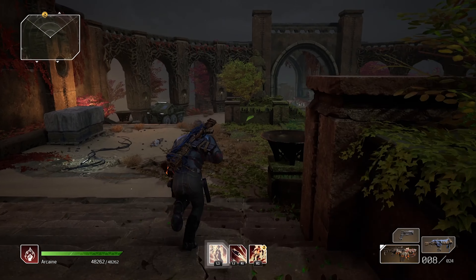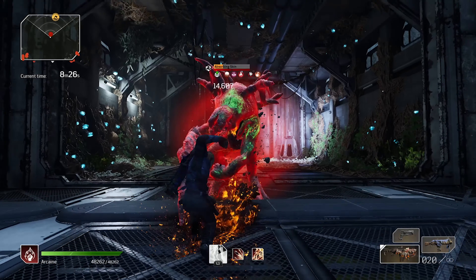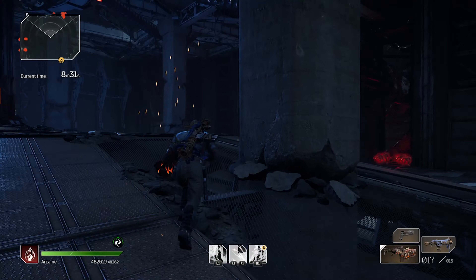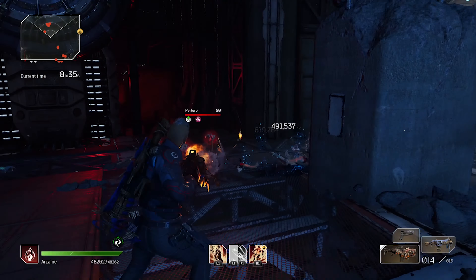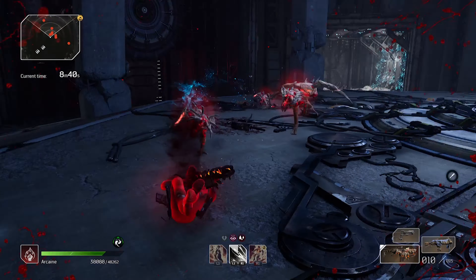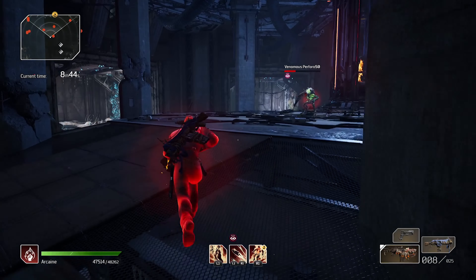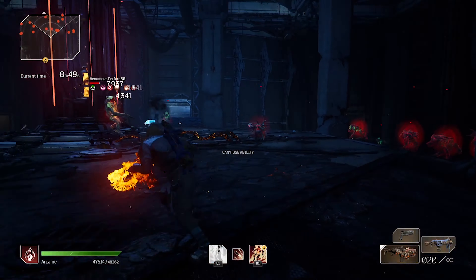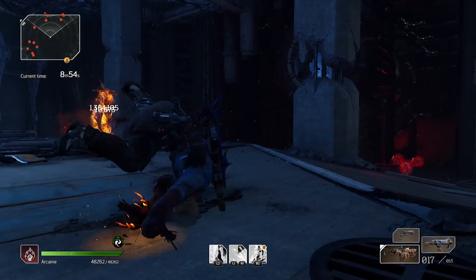While this build doesn't use a legendary set, it is still fairly gear intensive. Max health, status power, and cooldown on all pieces is very important. Max cooldown for ash blasts and thermal bombs is key. Status power maxed keeps ash status at maximum duration and provides ash blast damage bonuses. Anomaly power could be used, but is it worth losing survivability? It's best to stack HP and be a tank.